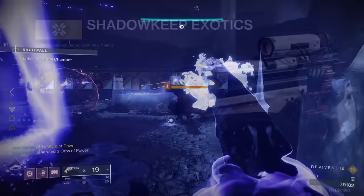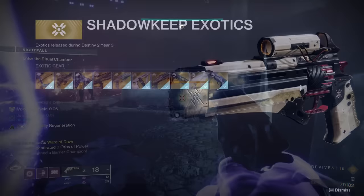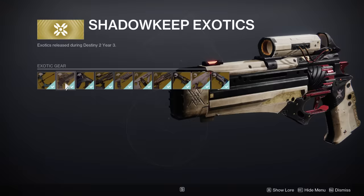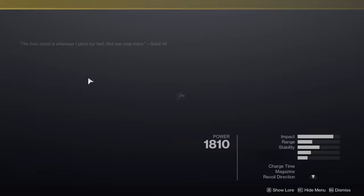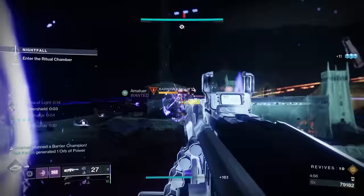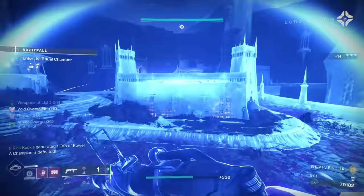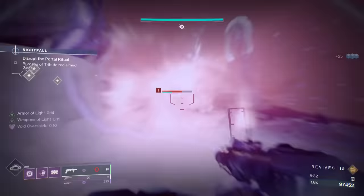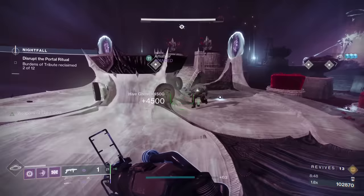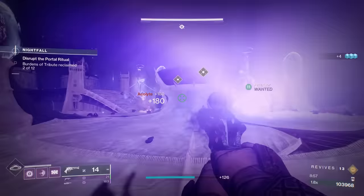Moving on from there to the Shadowkeep Exotics. The first ones that stand out are actually a bunch of weapons, because a lot of them have access to intrinsic anti-champion properties. The Ariana's Vow is a special hand cannon and gets intrinsic anti-barrier rounds. The Bastion gets intrinsic unstoppable rounds. Then the Devil's Ruin also gets intrinsic unstoppable rounds. So honestly, for any of those three weapons, if you are struggling within lost sectors dealing with a certain type of champion, I would highly recommend getting whatever one solves that need. If you're really struggling with barrier champions and the only anti-barrier mod is anti-barrier auto rifles, and you don't have good auto rifles and you hate using auto rifles, well then buy the Ariana's Vow to solve that problem.